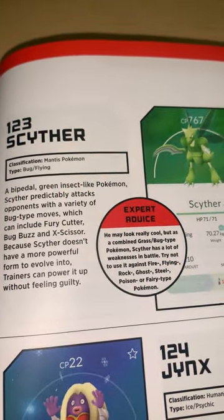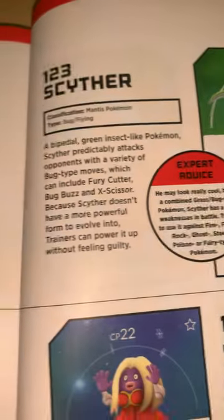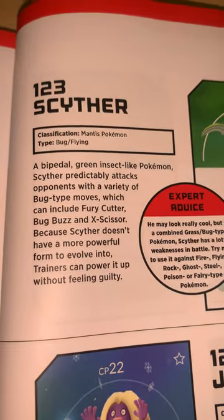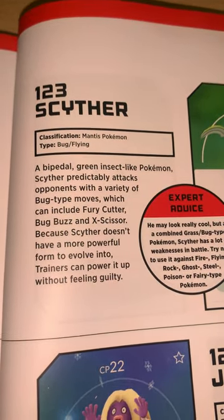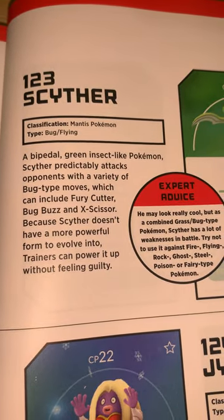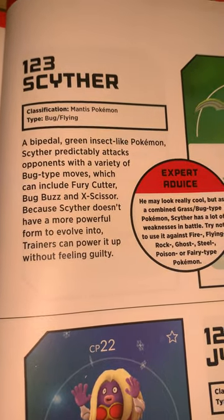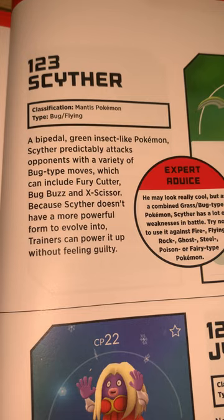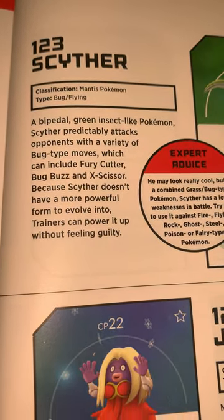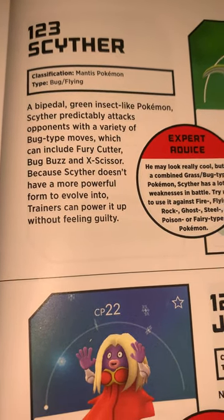We are on to Scyther, 123. HP 71. Classification: Mantis Pokémon, Bug and Flying type. A bipedal green insect-like Pokémon, Scyther particularly attacks opponents with a variety of Bug-type moves, which can include Fury Cutter, Bug Buzz, and X-Scissor. Because Scyther doesn't have a more powerful form to evolve into, trainers can power it up without feeling guilty.